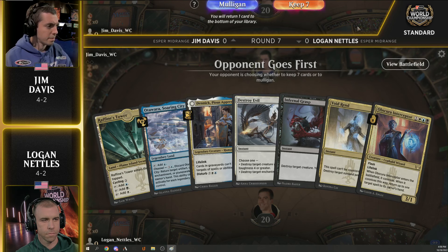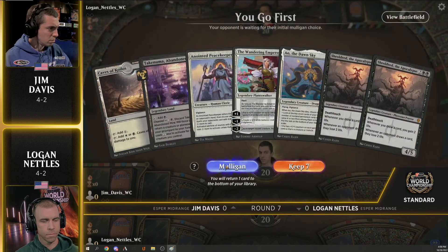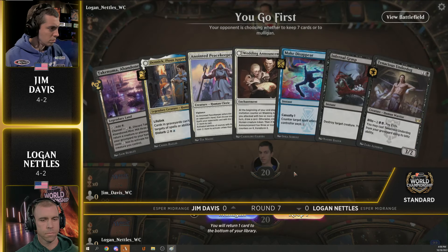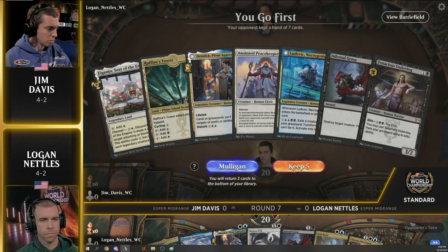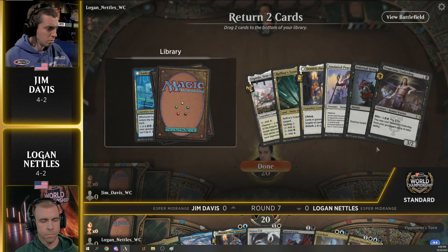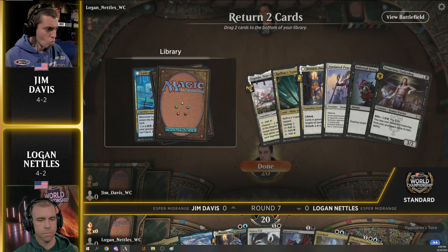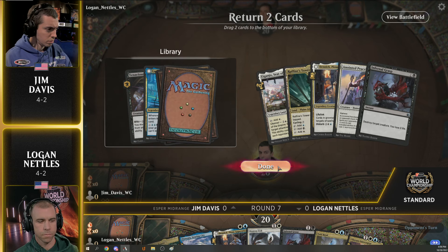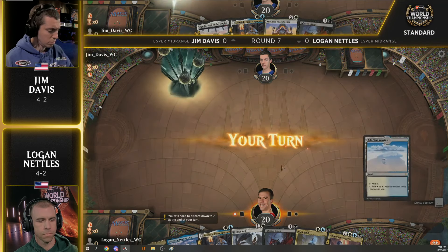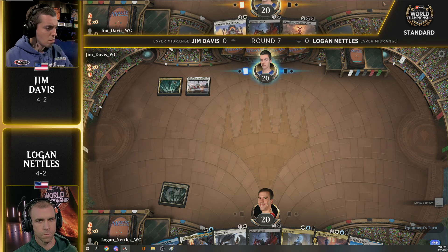Really important to make sure if you're on the draw, you have an answer for that turn three Rafine. Logan is going to be on the draw here — Jim Davis won the die roll. He mulliganed into a mulligan. At first glance that's just a one-lander, and that's going to have to be a keep. On five here if you're sitting in Jim Davis' seat. Logan Nettles, with the extremely defensive hand, has answers to all the different threats this deck can play in the early turns.